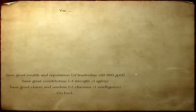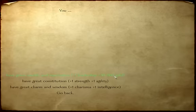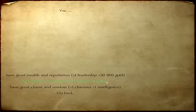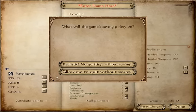You get one of three perks — these are going to be the same for anybody you pick. You can have great wealth and reputation, you can have a great constitution, or great charm and wisdom. Essentially, all these traits are giving your character two free levels worth of points to assign, except for the 30,000 gold. As a barbarian, I'm probably going to pick great constitution — strength and agility, all is good. And that's it, those are the choices you get. Normally in regular Mount & Blade you get like seven choices that slowly develop your character, but that's it.